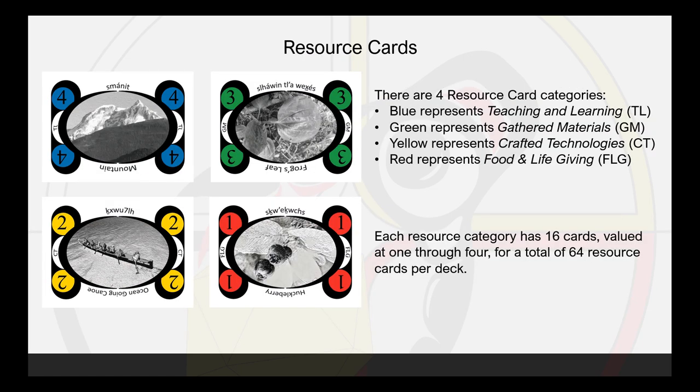There are 4 resource card categories. Blue represents teaching and learning, green represents gathered materials, yellow represents crafted technologies, and red represents food and life giving. Each resource category has 16 cards, valued at 1-4, for a total of 64 resource cards per deck.